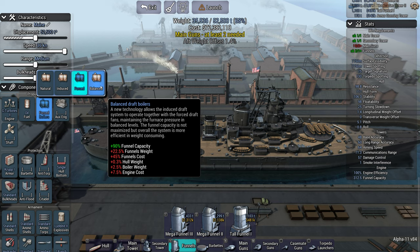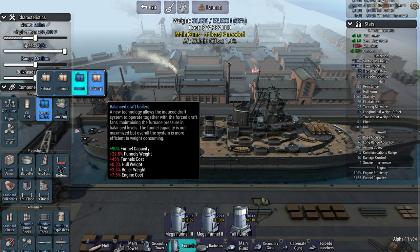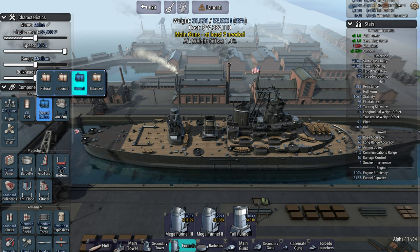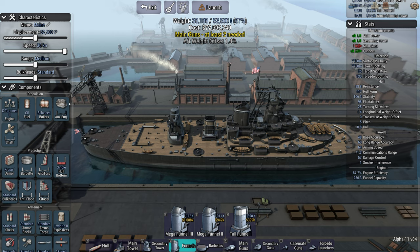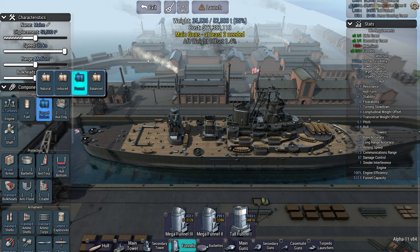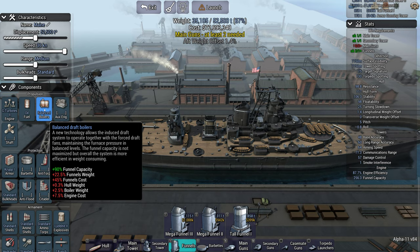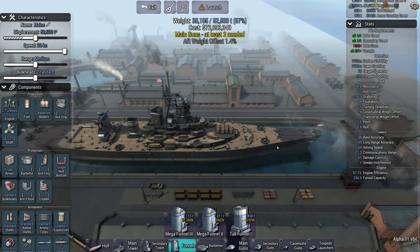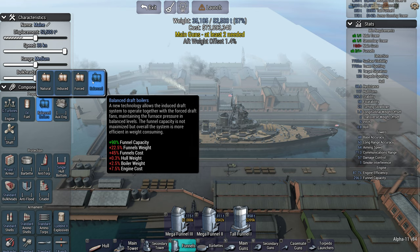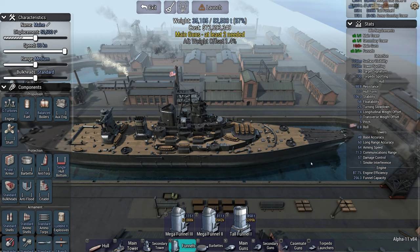Balanced boilers don't seem like a good option until you factor in costs. For example, if we want to go 36 knots, the ship costs 72 million. Comparing balanced and forced, forced is just slightly heavier and costs pretty much the same in cash — so balanced boilers can sometimes help you out there. It's very much a late game tech and it looks like a 'why would you ever pick it?' option — it's more of a side-grade from forced rather than a strictly better engine.